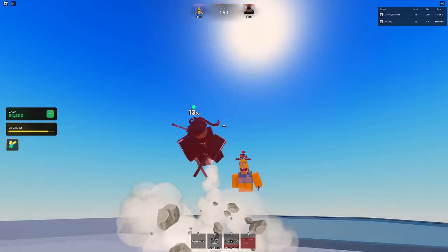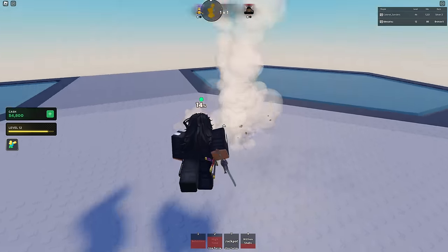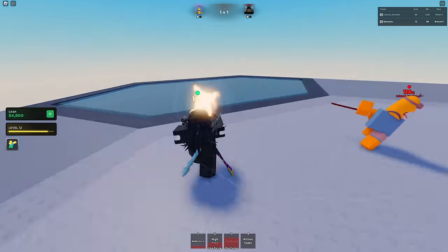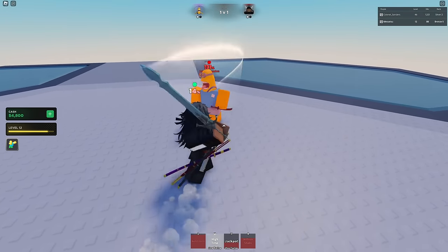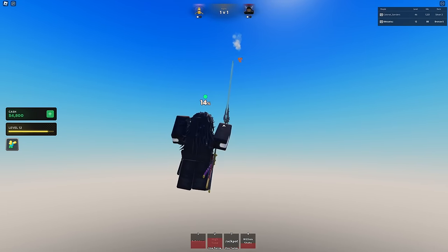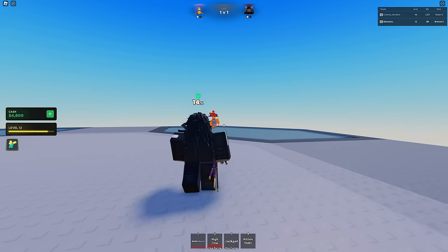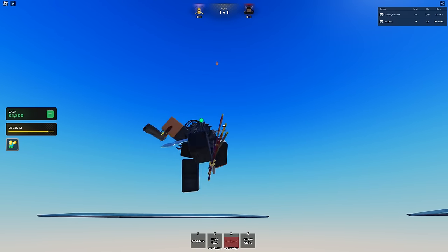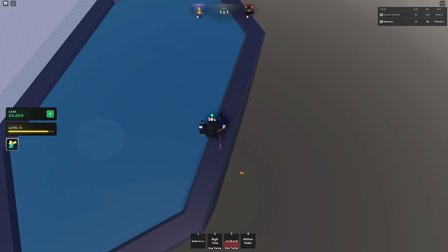There we go — Bullet Storm, the air version is sick! I could try to slam down and Jackpot after he bounces off the floor to kill. Bullet Storm — damn, that knocks back so much. At high percent I can't really follow up. He's dead — GGs. I still don't know how I missed my spike, that was awkward.